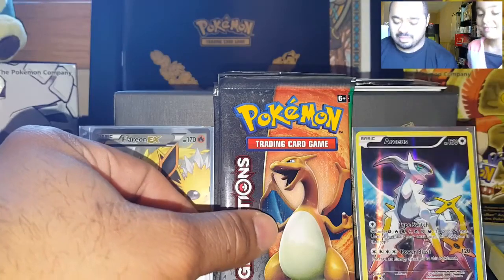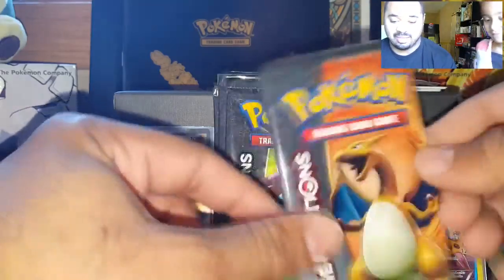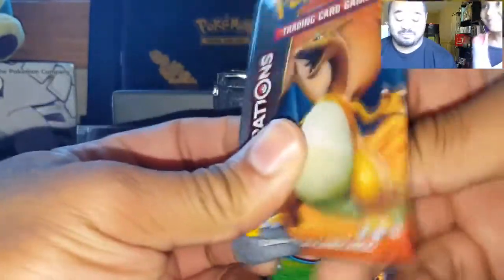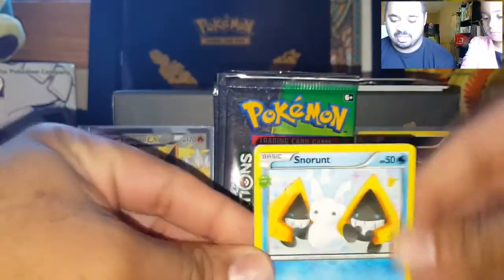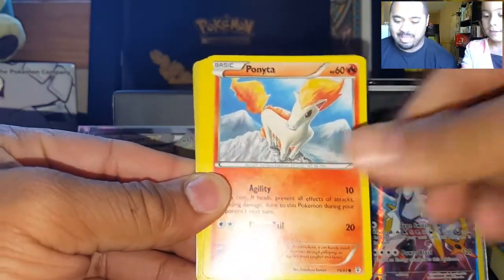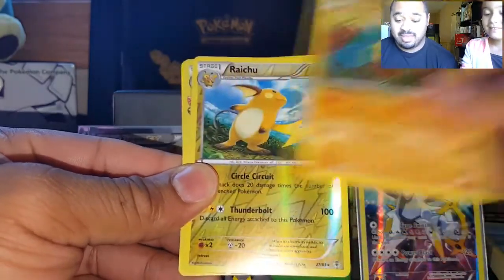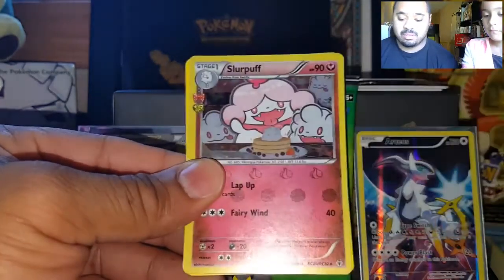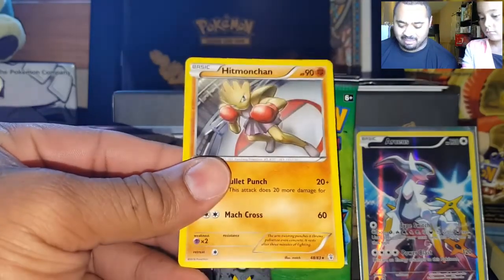I'm going to invoke Arceus — he hasn't been giving us the best pulls lately since I kind of lost him. This pack feels a little heavy. Cards: Snorlax, Energy, Double Energy, Mr. Mime, Mr. Mime, Ponyta, Ponyta, Magikarp, Magikarp, Energy, Diglett, Diglett, Raichu Hollow, Raichu Reverse Hollow, Slurpuff Radiant Collection, and another Hitmonchan. Wow — back-to-back Hitmonchan.